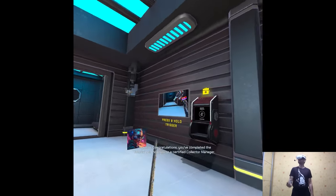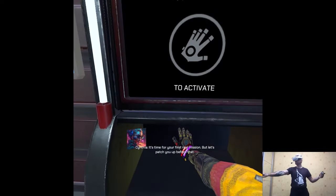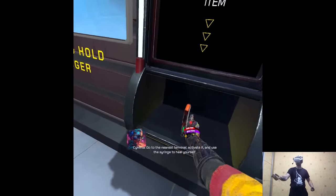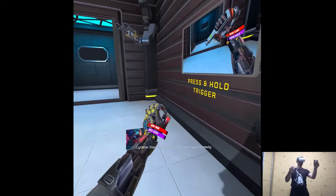Congratulations! You've completed the tutorial and now you're a certified collector manager. It's time for your first real mission. But let's patch you up before that. Go to the nearest terminal, activate it and use the syringe to heal yourself. Step into the elevator when you're ready.